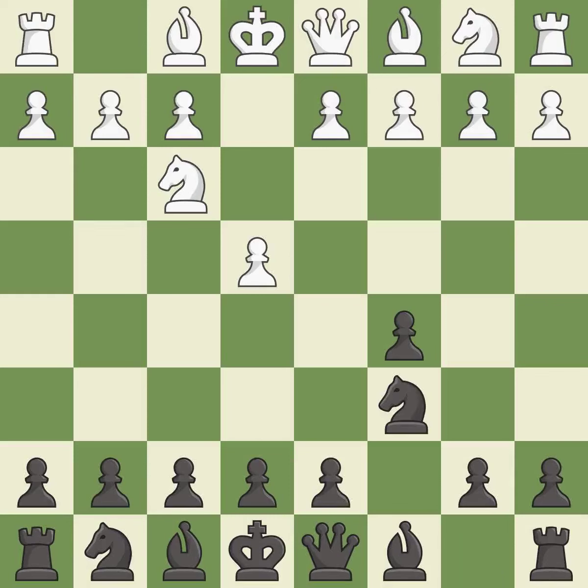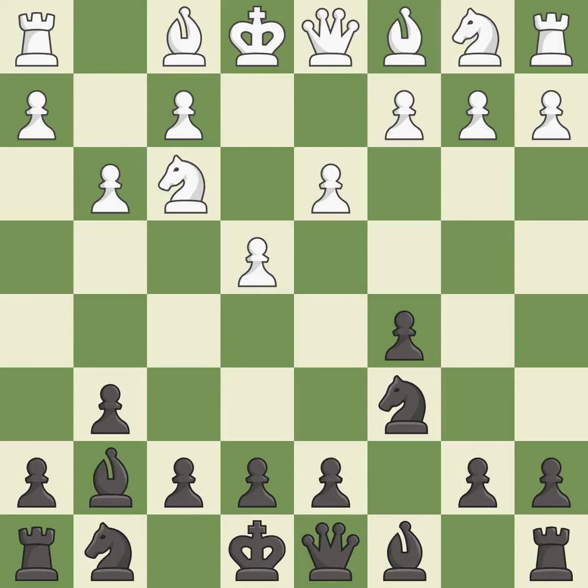Nc6 helps control both the d4 square and the e5 square. The bishop is ready to be developed to an active square. This develops the bishop and gives it scope on the long diagonal. This fianchettos the bishop by placing it on a powerful diagonal.